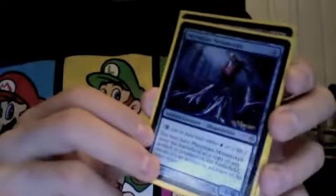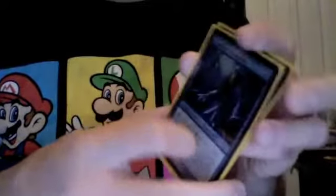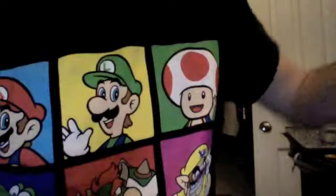Phyrexian Metamorph — I played two of them, two promo editions. They're really good. Copying your enemies' creatures or artifacts, or even copying a Gilded Lotus, is really amazing. It's also awesome to copy Wurmcoil Engine. It's another part of the aggro of the deck — it's really amazing, probably the best creature in standard right now.